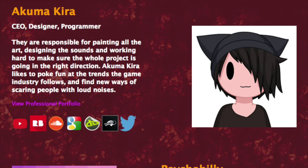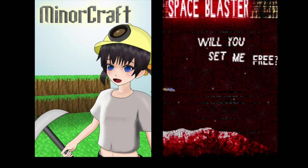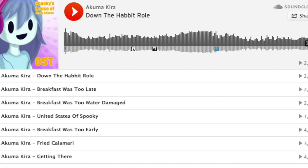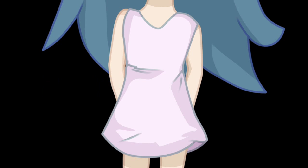Fact number one: Spooky's House of Jump Scares was developed by Lag Studios, a small independent team of only two people. Fact number two: it is their fourth original game. Fact number three: they also produce Gmod and LittleBigPlanet maps. Fact number four: the soundtrack was developed in-house by programmer Akuma Kira.